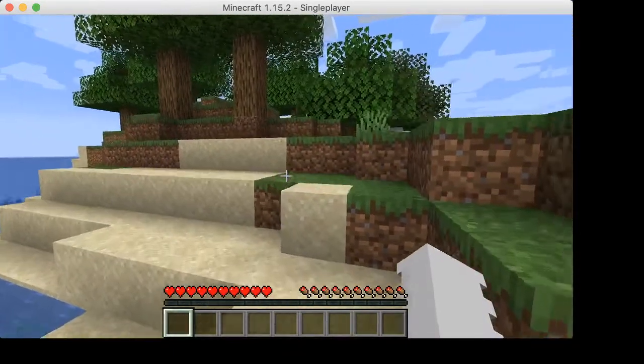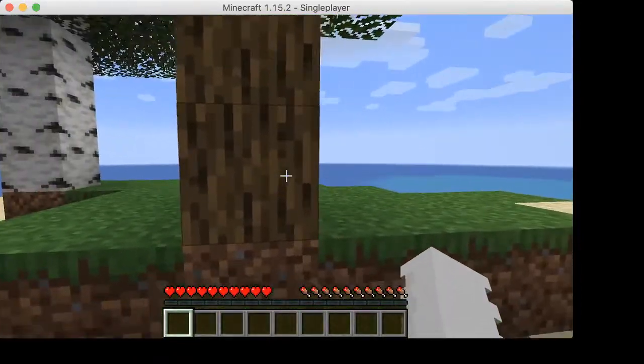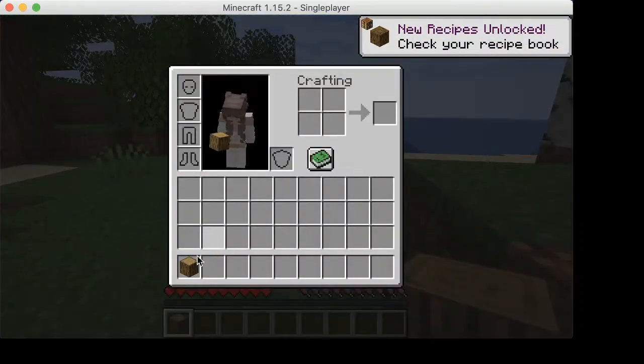Hey guys, this is daddy's Minecraft video. Today we're going to show you how to get your first crafting table. I'm going to hit this piece of wood off this tree and go to my inventory by pressing E.